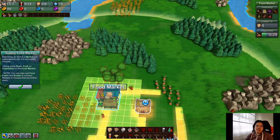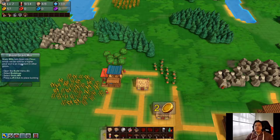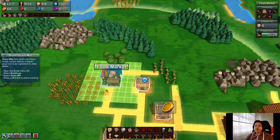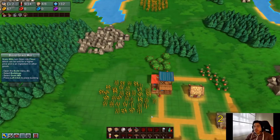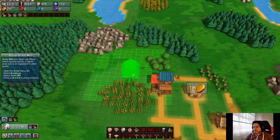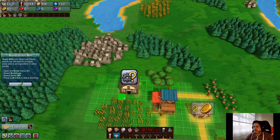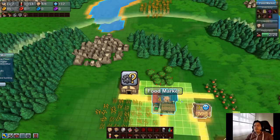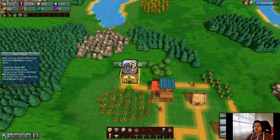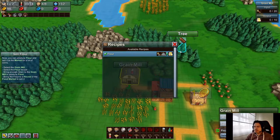We're gonna make a little path for my little guy delivering potatoes. And since this keeps telling us to make food, might as well harvest the apple tree here. The grain mill turns grain into flour, which can be sold for a higher price and is an ingredient in other goods. So we're gonna make a grain mill, put it right there, make a little footpath, and assign the grain mill to make flour. It takes three grain and four seconds to process.